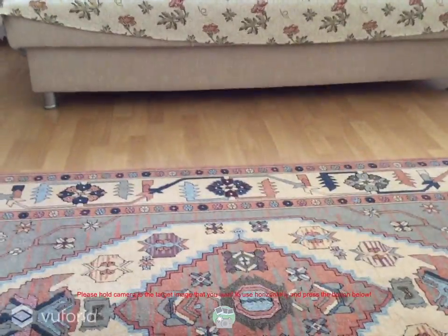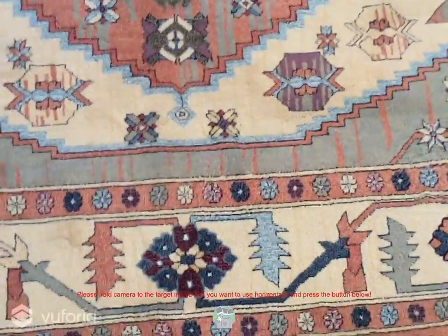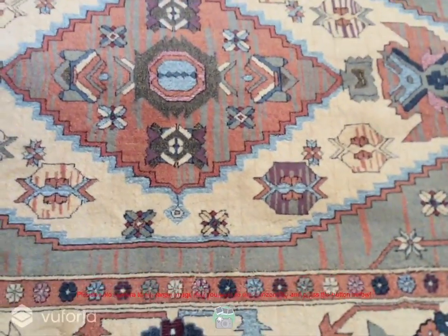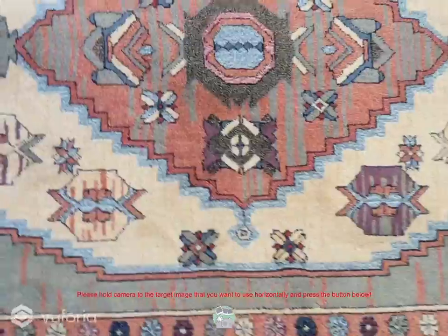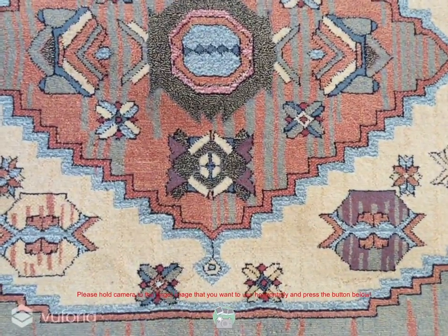You will see a red text and a button under it. You just have to put your device parallel to an image — it can be your carpet, as you can see here. It is a pretty detailed carpet, so the augmented reality will work on it. If augmented reality does not work, you have to find a detailed image, but this carpet is fairly enough. I'm just putting my device parallel to the carpet and pressing the button under the red text, and as you can see, the augmentation has started.